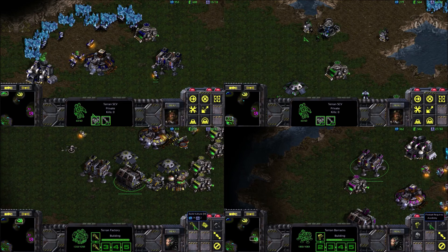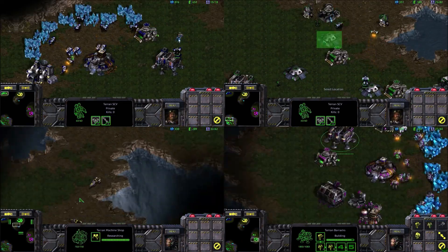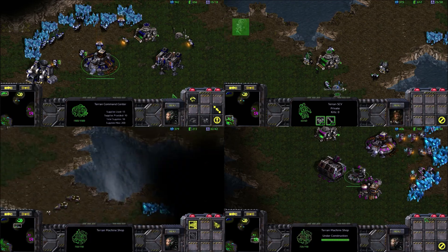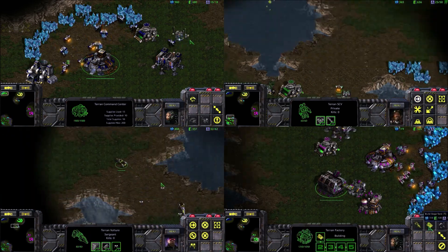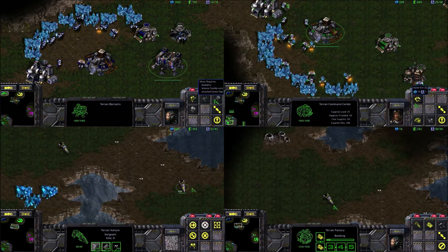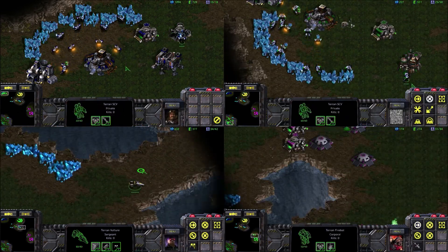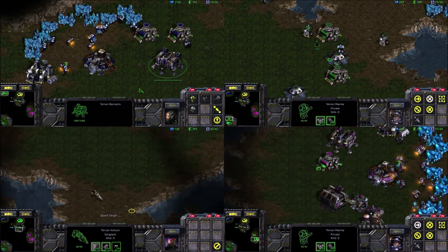For some reason I decided to go for a double factory. Usually I don't go for that, but I figured maybe I'll go tanks on this map. I'm starting to put down some spider mines to block the choke points for Steven and myself — you can see both of our bases go into that single spot. A little bit of foreshadowing: we will be seeing some aggression by one of the computer players against Jason just a little bit later.